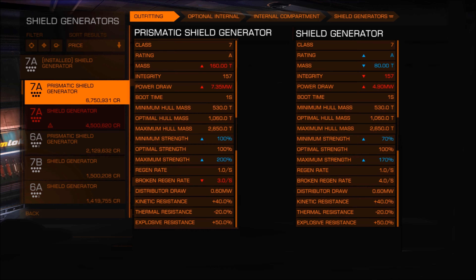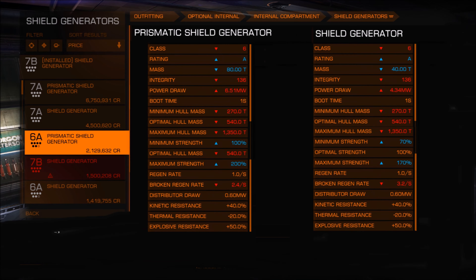Now let's compare the class 6 shields. Again, there's roughly double the difference between them even though they're exactly the same class — class 6A. The mass is double: 80 versus 40. The power draw is not quite double but it's a good chunk more, and the shield strength is about 30% more on the prismatic.